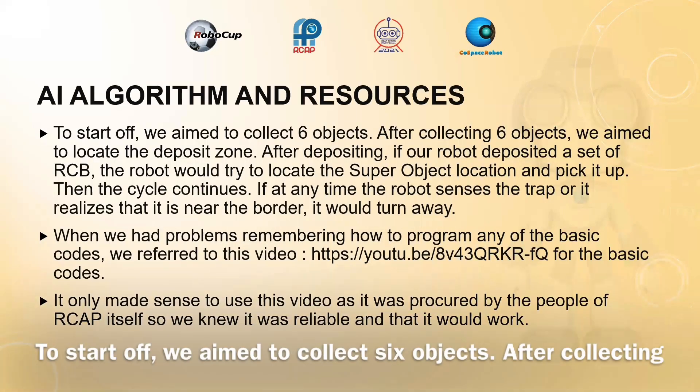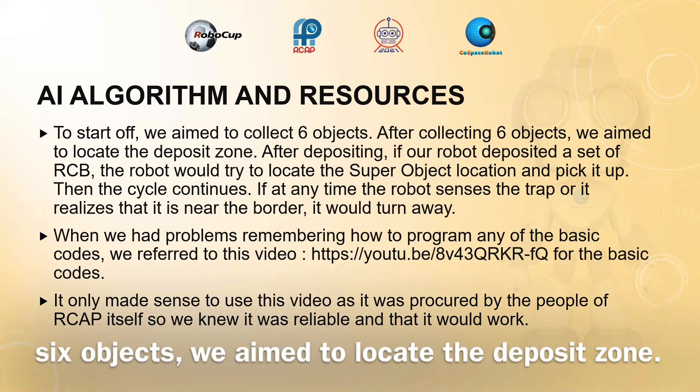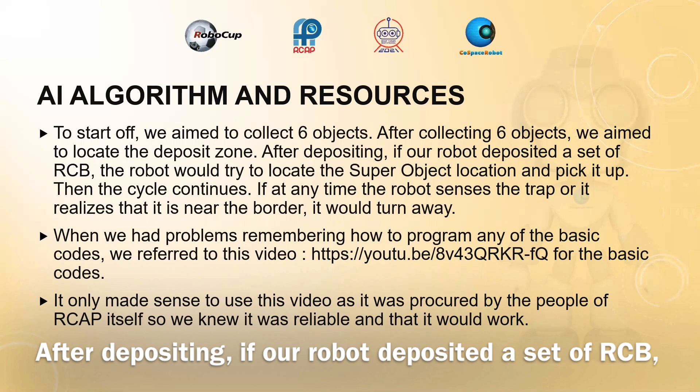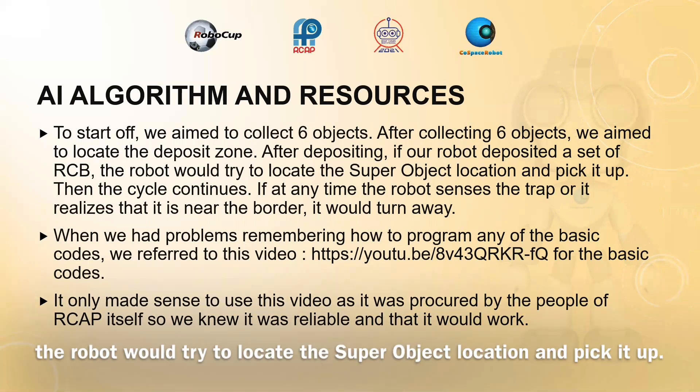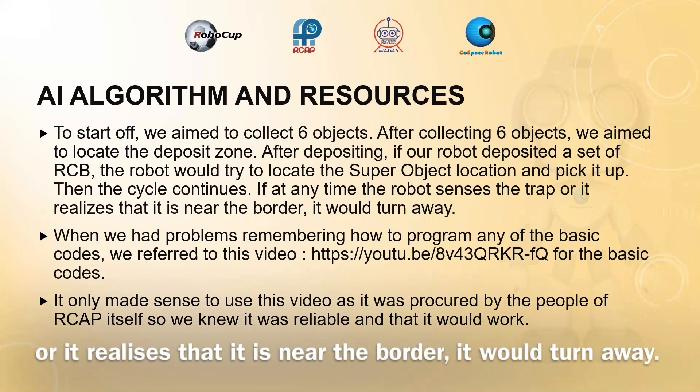To start off, we aim to collect 6 objects. After collecting 6 objects, we aim to locate the deposit zone. After depositing, if our robot deposited a set of RCV, the robot will try to locate the super object location and pick it up. Then the cycle continues. If at any time the robot senses a trap or realises it is near the border, it will turn away.